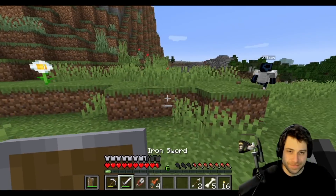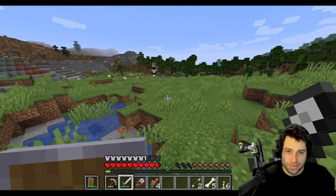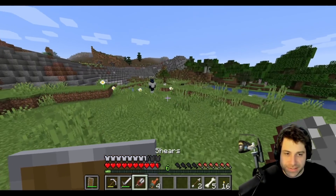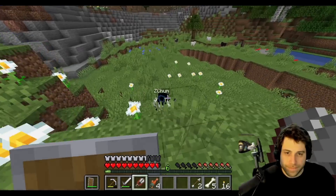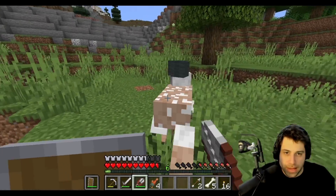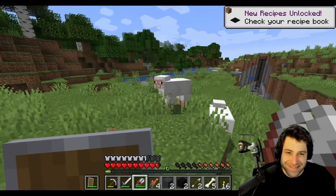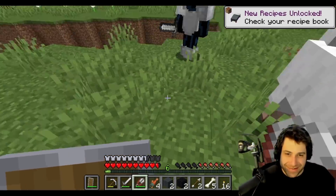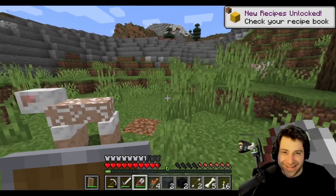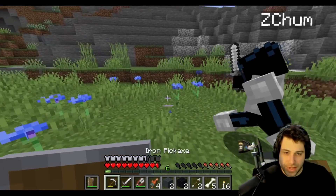They find sheep nearby. Aqua brings the shears and carefully avoids a nearby ravine. They shear all the sheep — it's exciting and 'ingenious.' They plan to go home and craft beds.